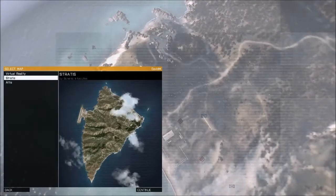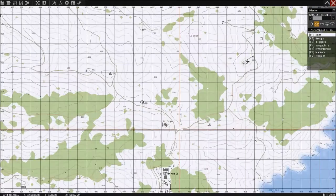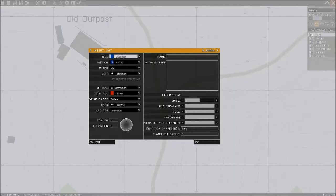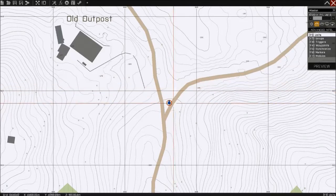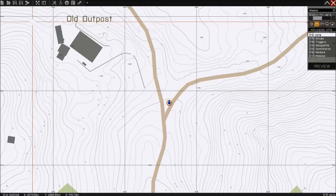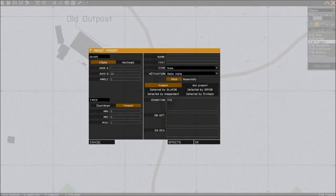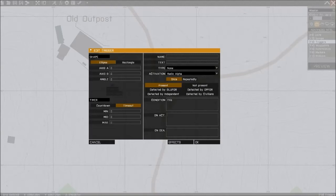I'm gonna go into editor now. So we're gonna keep it simple. Let's find a nice place for this. Maybe this crossroads will be fine. We need one unit. I'm gonna call it Viewman of course. You can call it whatever you want, but just remember that name because it's gonna be used in the command line. And what we need is a trigger. We're gonna make a radio trigger. Now I'm gonna put some command line here. I'm gonna explain everything, just bear with me. I just wanna show you what this does when you activate it.